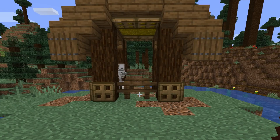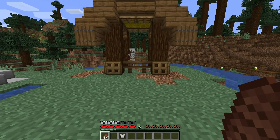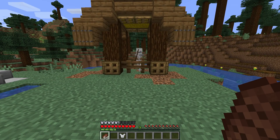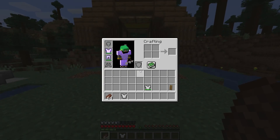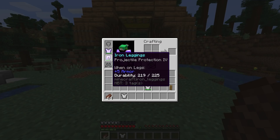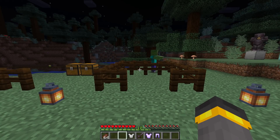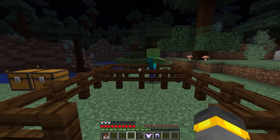Finally, two pieces of projectile protection four armor. The skeleton hits and there's basically no damage — or literally no damage at all. Keep in mind the chest plate and leggings will take durability damage though.